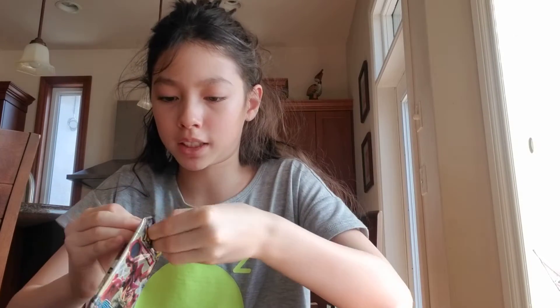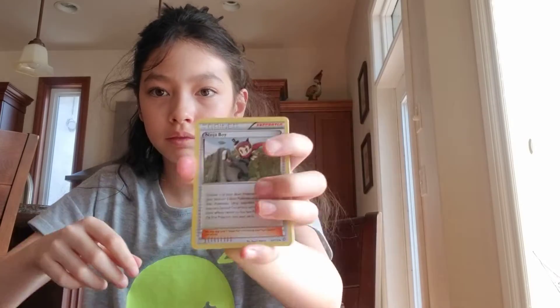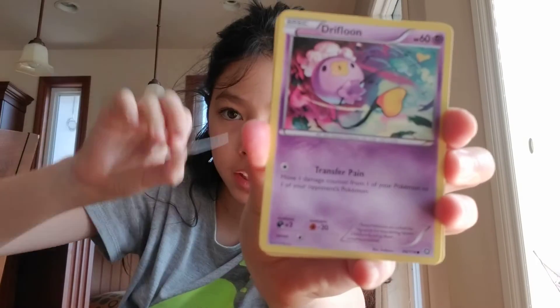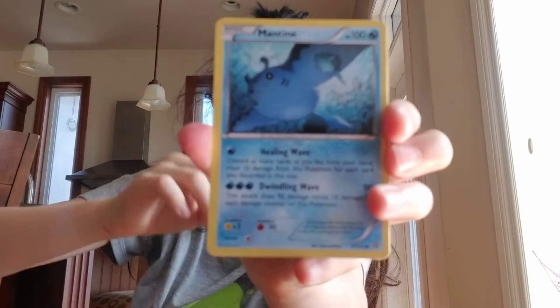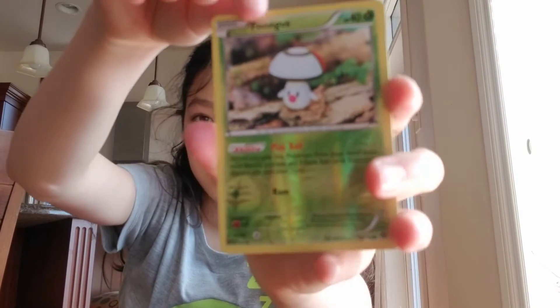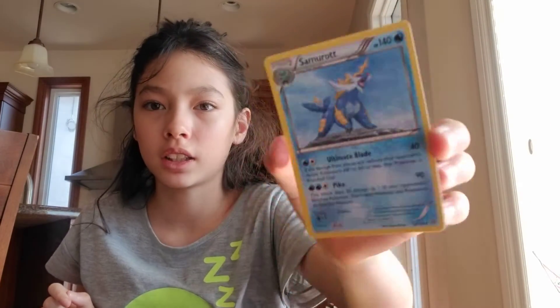On to the next Steam Siege, which is our last booster pack, and then I'll give you a recap of what we got. Here is the code card. Ninja Boy, Shiftry, Claw Fossil Anorith, Shiftry, Merill, Shellos, Mantyke, Klink, Foongus, and a Samurott — not holographic.